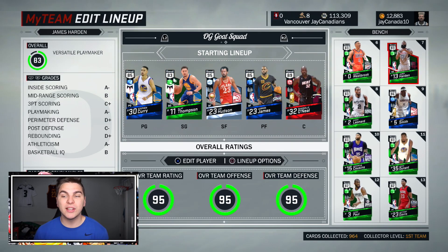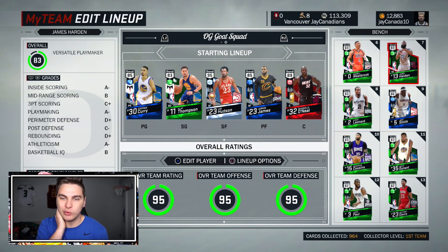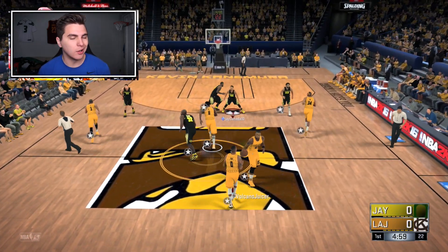I got this dynamic duo between Steph and Klay. I always liked James Harden cards; Russell Westbrook is cool but I've been used to using the diamond versions of these cards — Kawhi, DeMarcus — and now these are all base cards. None of them can really shoot very well. This LeBron's stats are actually brutal, but that's why it's a challenge.